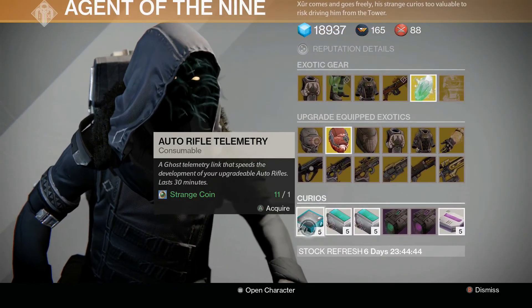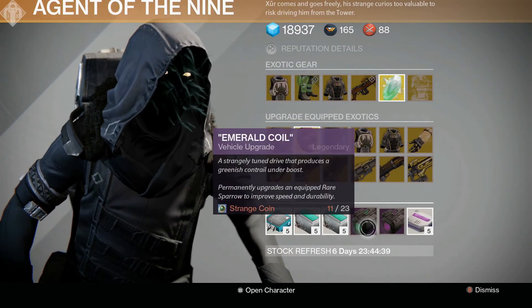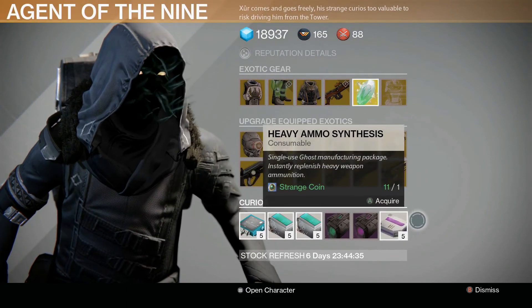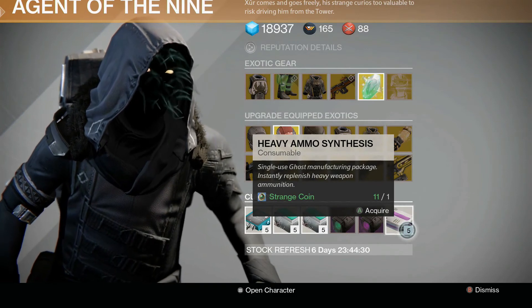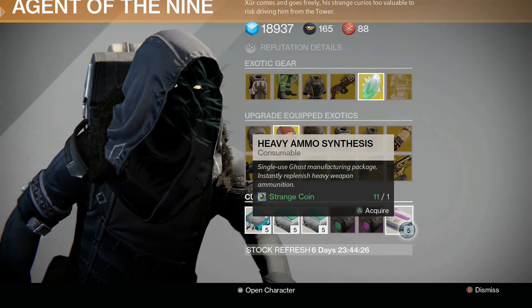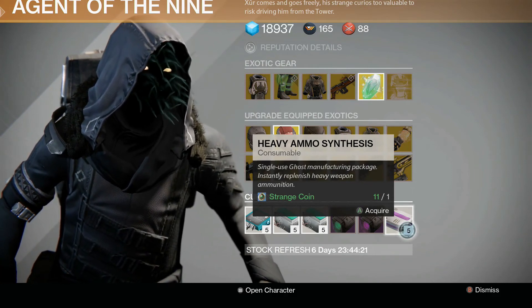In terms of consumables, we've got Auto Rifle Telemetry, Fusion Rifle Telemetry, Shotgun Telemetry, Emerald Coil, Void Drive, and best of all — thank God, finally — the Heavy Ammo Synthesis, which Xur has not sold since January 9th. Nice to have those back for use of the strange coins that isn't going anywhere else, because he's been trolling us hard.